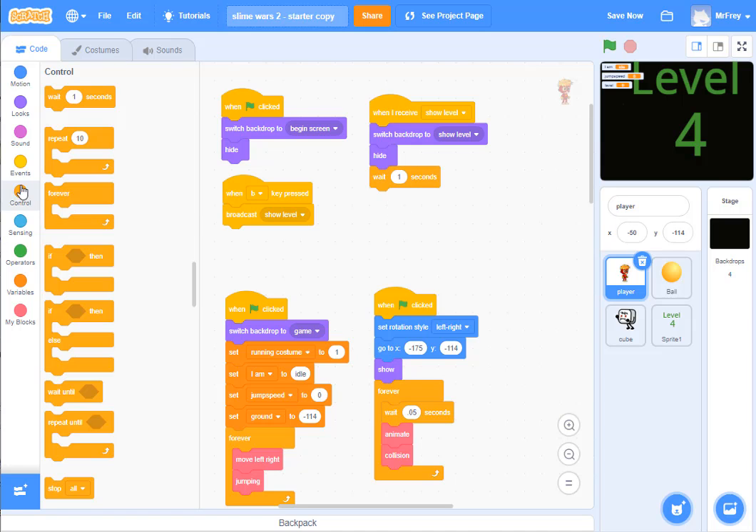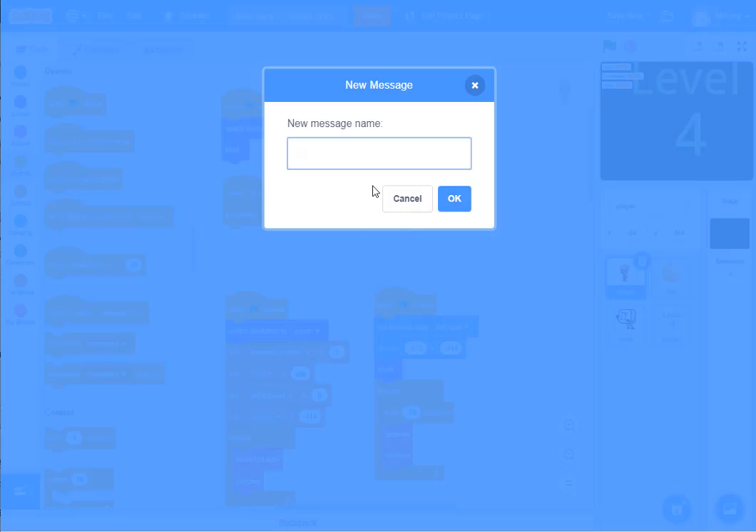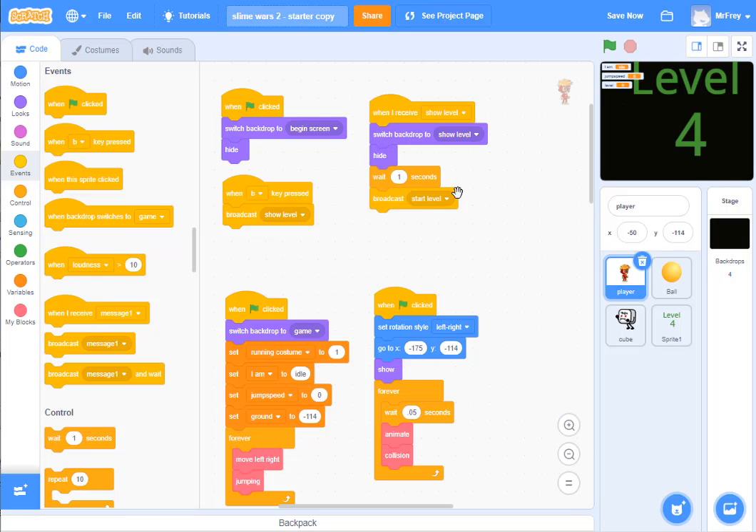After I wait one second, I'm going to broadcast a message that tells everybody it's time to start the level. I don't have that message yet, so I click 'new message' and type in 'start level' and say OK. So now I'm going to broadcast 'start level.'